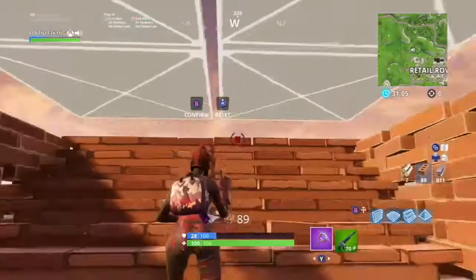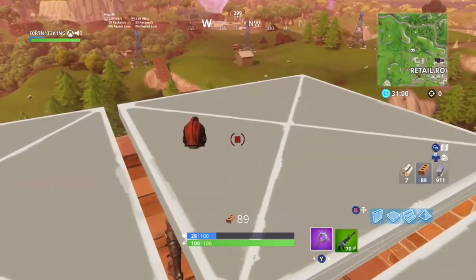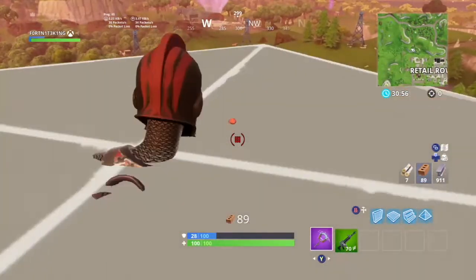So this is the pyramid scout trick. What you need to do is build a one by one, put a pyramid over your head, and scout the map. As you can see, my friend's right there by that shed. This works best for end game.